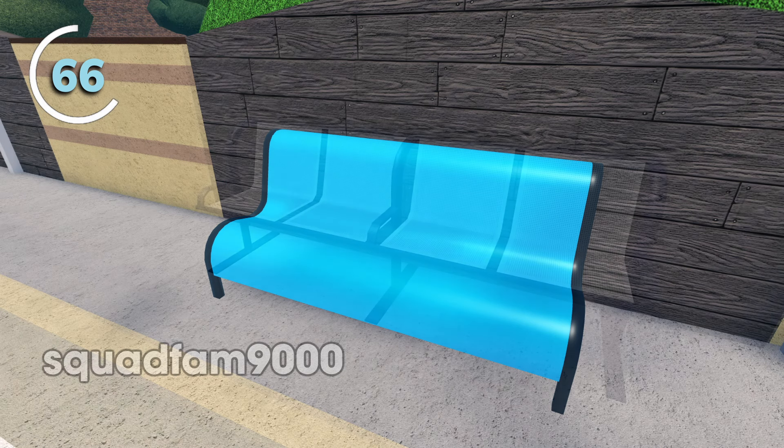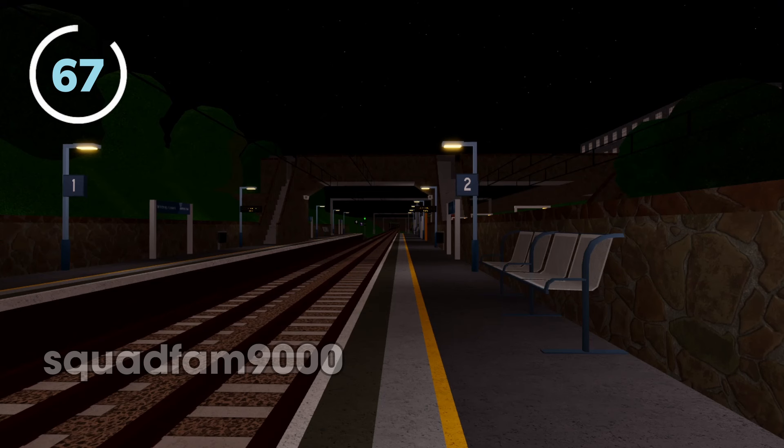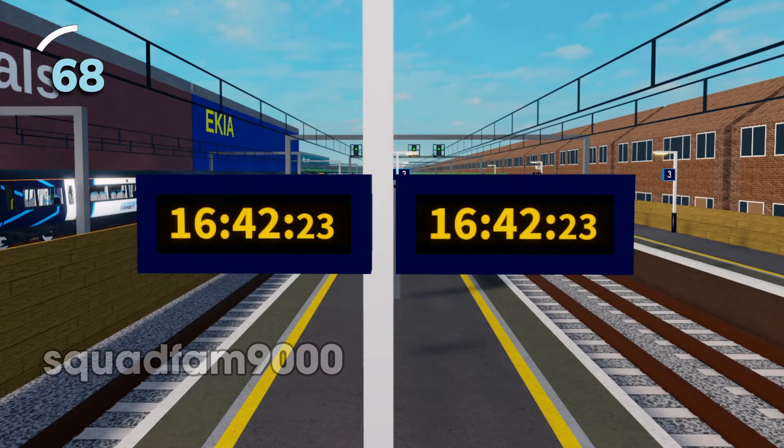Newly modelled seats are available at most stations for passengers waiting for a train. Most stations have lighting so that passengers can see in the dark. The in-game time is usually displayed for your convenience so you can run on time.